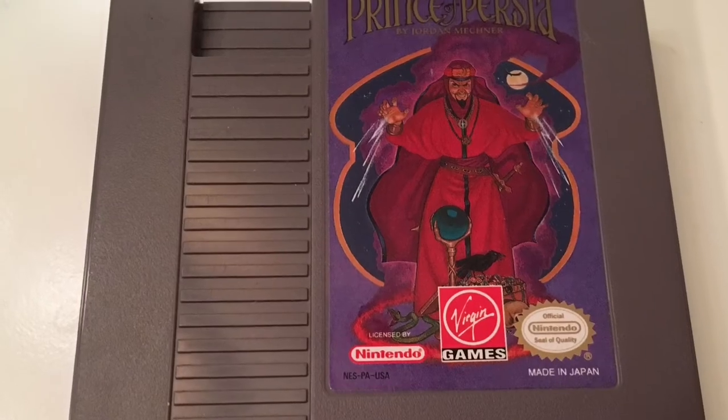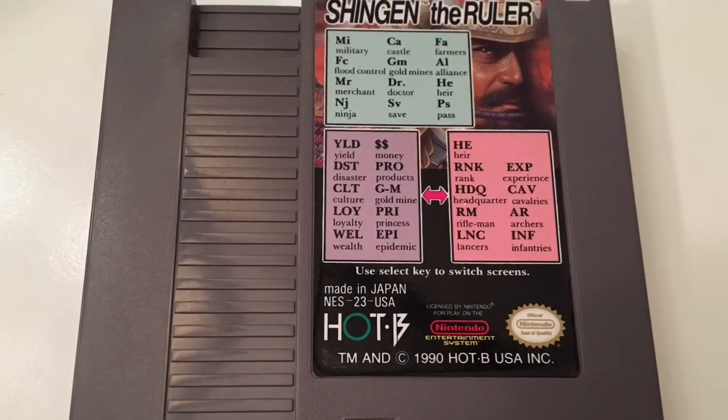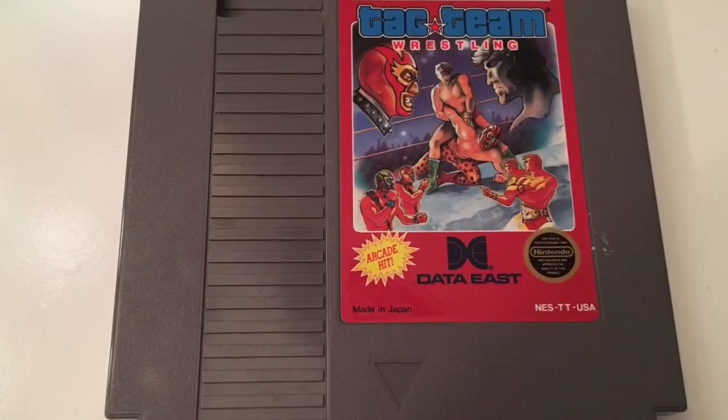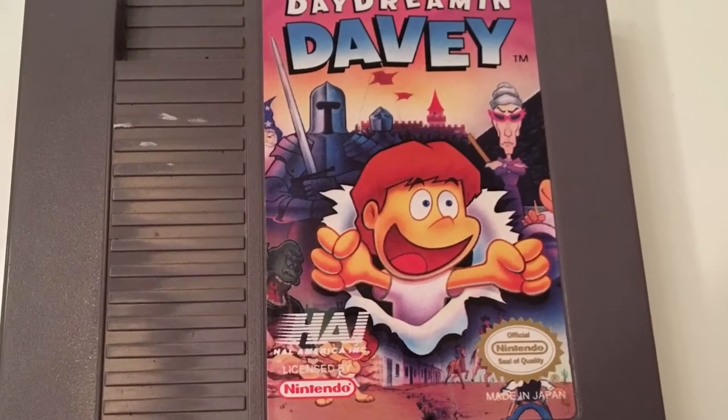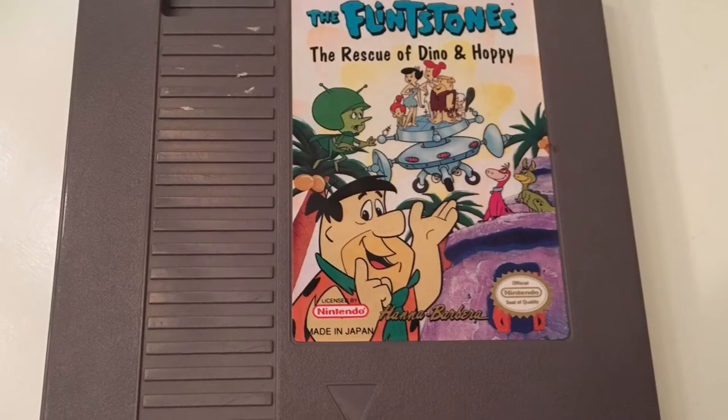I got a stack of NES games from him. The Mutant Virus — never seen or heard of it before, played a little bit, doesn't appear to be the best game but I'll give it more time. Prince of Persia — classic, it's fun. Strategy game Desert Commander, and another tactical strategy game Shingen the Ruler, though it's probably more complicated and tedious than I want to put time into. Tag Team Wrestling from Data East. Daydreaming Davey — not particularly great. Spider-Man: The Return of the Sinister Six, an LJN game — passable, cool to have, don't come across it often. And a fun one: Flintstones: The Rescue of Dino and Hoppy — not the uber-expensive Flintstones, but still a fun game.